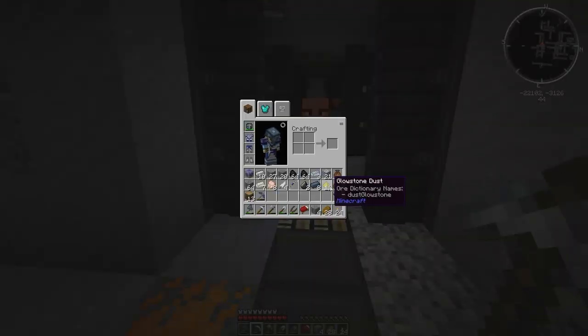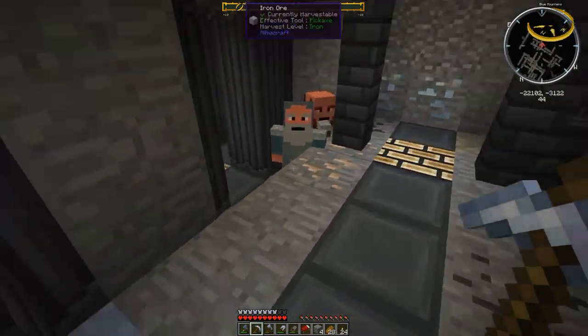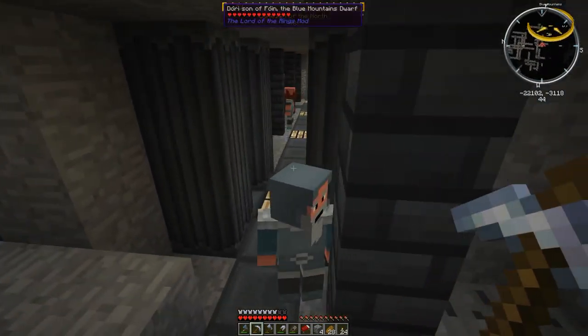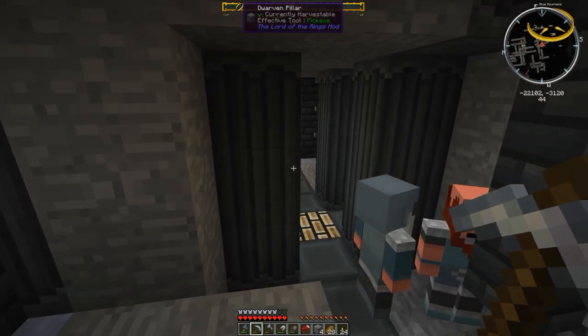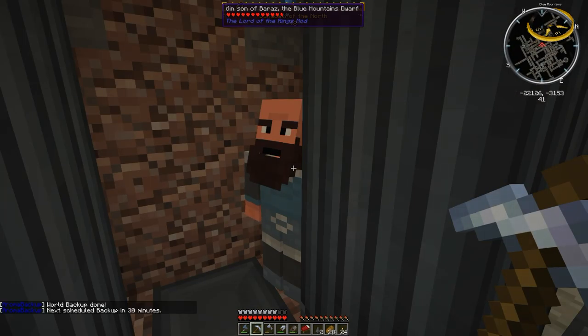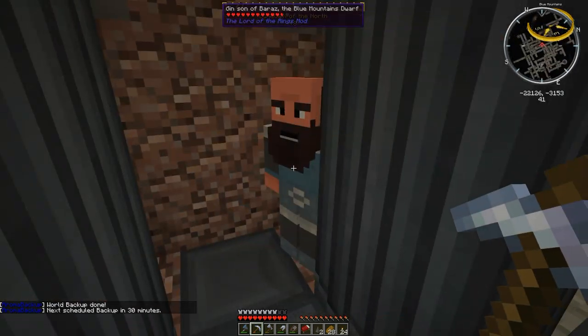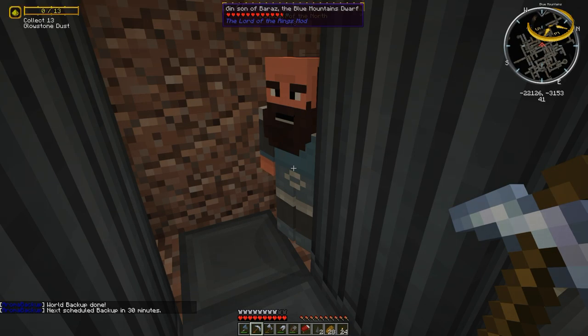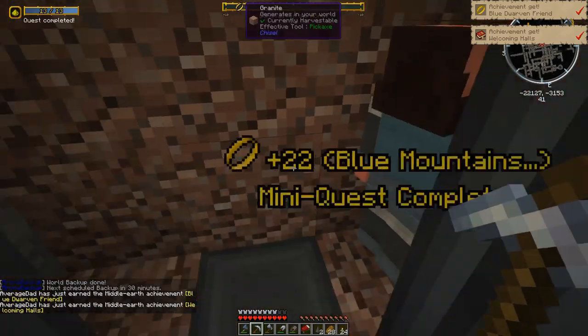From right around the corner from where we were, I just found this deposit of glowstone, which is nice. You don't have to go to the nether to get glowstone — you can find it down here in the dwarven mines. So that's another thing which is kind of cool. I'm going to pick up some more iron, whatever I can find.